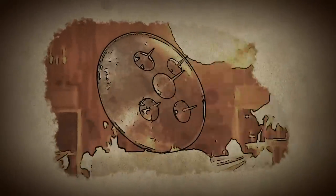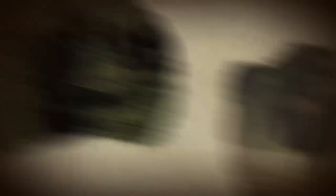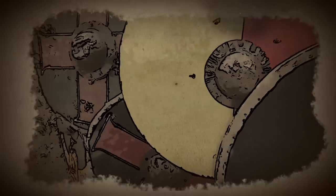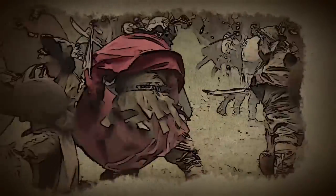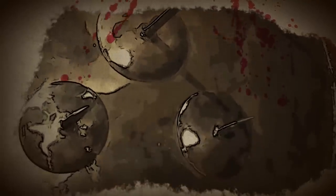Dating back to prehistoric times, the shield is the oldest form of protection, designed to block attacks from weapons like spears, swords, axes, or arrows. Over time, they have varied greatly in size and construction, using materials such as steel, wood, animal hide, and even turtle shells. Used primarily as a defense weapon, the shield can also be used to attack by punching an opponent with either its face or rim. Sometime around the Middle Ages, spikes were incorporated, adding an extra level of brutality to its design.